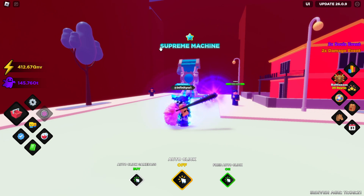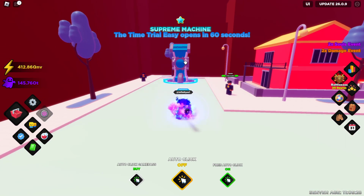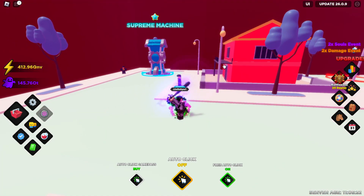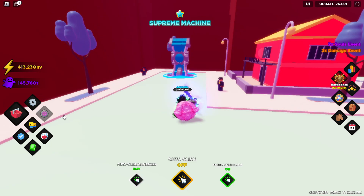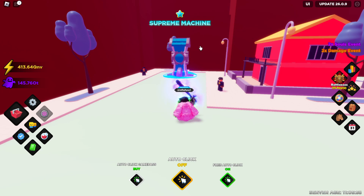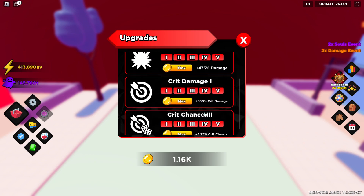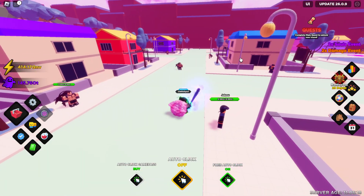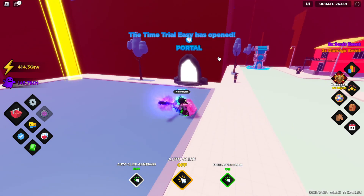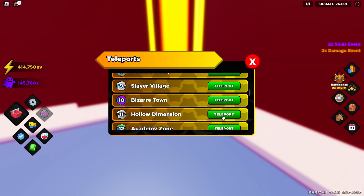There are two important things in the Bizarre Town. Number one, the Supreme Machine — you won't need to focus much on this, because by the time you have enough elites to make a Supreme you've probably moved up a world or two. It is important late game though. Number two, the Upgrades guy here offers the same upgrades as before, plus Crit Damage and Crit Chance — that's new. Focus most of your coins on these upgrades, because they'll help you out a ton, especially once you max out all six upgrades machines. Then just continue the normal strategy: questline, upgrade classes, upgrade swords.